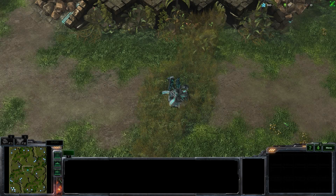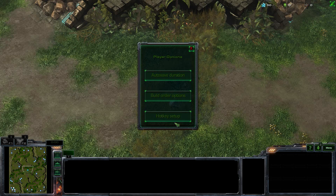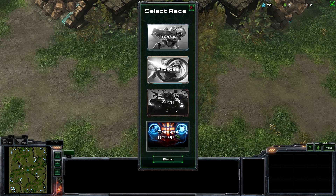And now we're in the game. If this is the first time you're using Salt, you're going to have to set up the hotkeys for control groups. Go Menu, Salt Options, Hotkeys Setup, Control Groups.